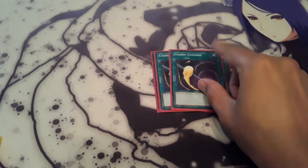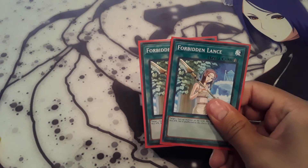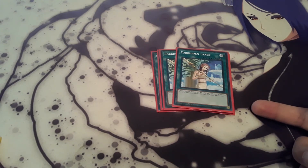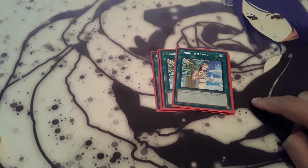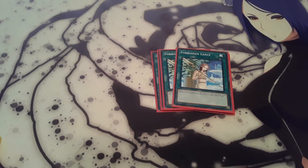2 Cosmic Cyclone just for back row hate. And of course Mystic Mine — I feel in most decks you need to have back row removal. And then 2 really old cards I was really excited to use: 2 Forbidden Lance. Basically, you target one monster on the field, it loses 800 attack, and it becomes unaffected by other spells and traps for the rest of the turn. This saved my Dolka and a Rabbit from Infinite Impermanence. And I was also able to target one of my opponent's monsters and make it weaker than mine — twice. It was really cool, really fun to use. A lot of people were surprised by it.